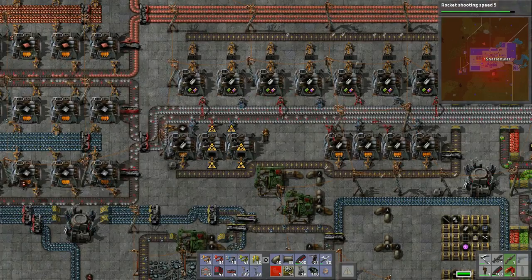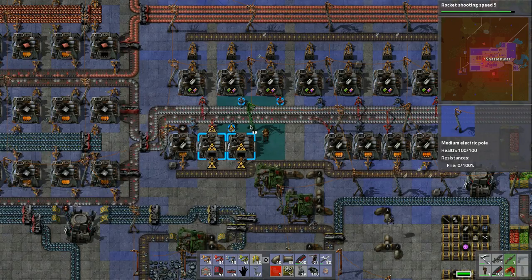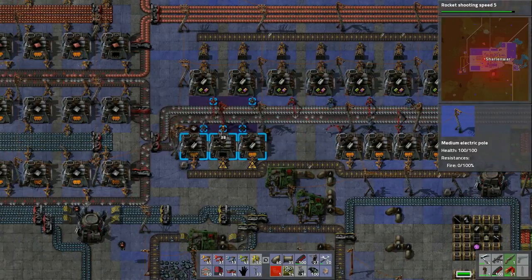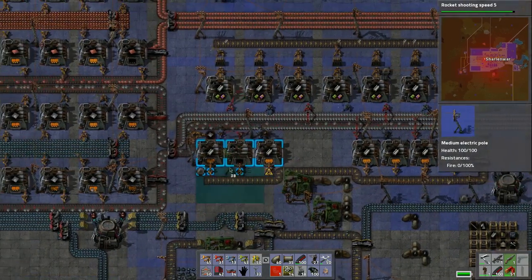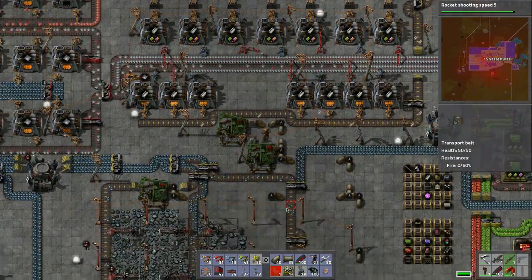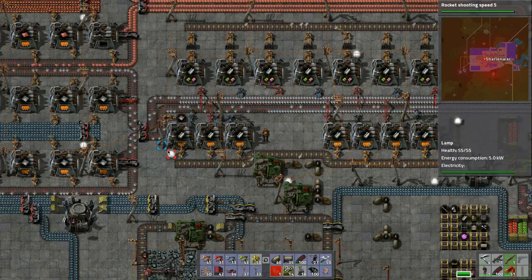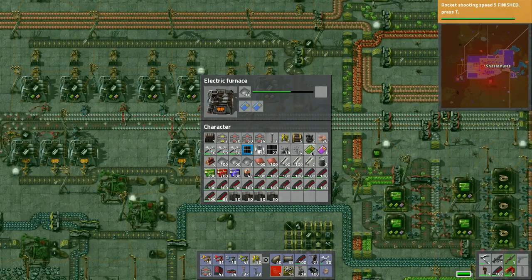Now let's power this up - let's do a double power thing. One here, something like that. We'll just put it right there and put the second one down here - make sure it's all powered up. There are lights here, okay perfect. This looks like it's all operating as it should, which is good.